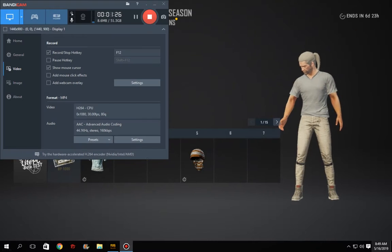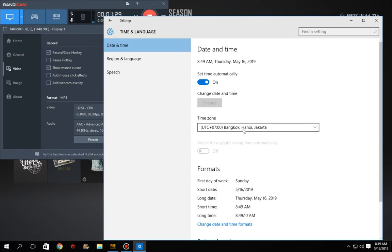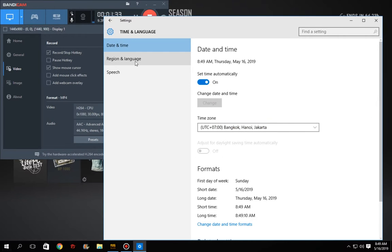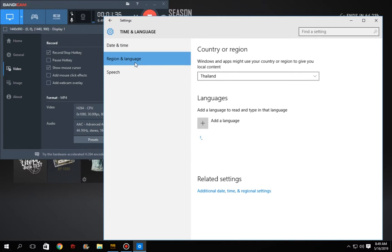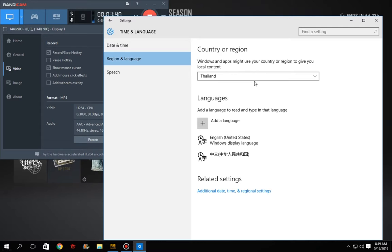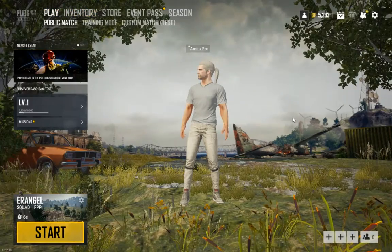Go to your Time and Date settings and change your time zone to Bangkok, Hanoi, and Jakarta. Then go to Region and Language and set it to Thailand. I had it on Singapore and the game was not working — it was telling me 'service is busy.' I changed it back to Thailand and now I'm in game.